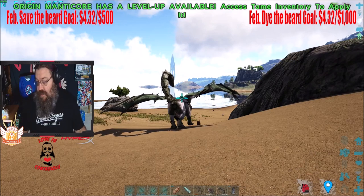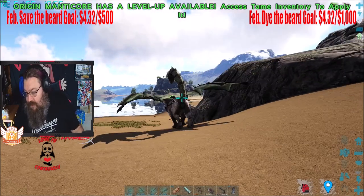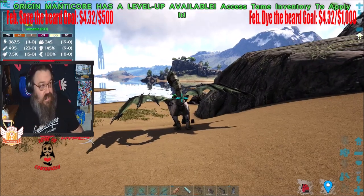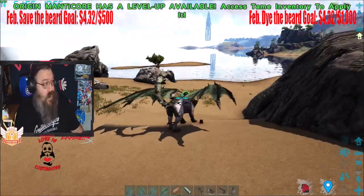So the X key, again, is on land only — a tail swipe. It swipes its tail behind itself for knockback and also does a Deinonychus bleed effect, but it cannot affect bosses.